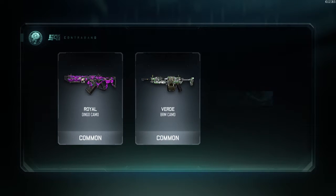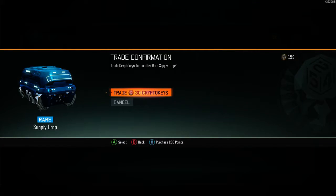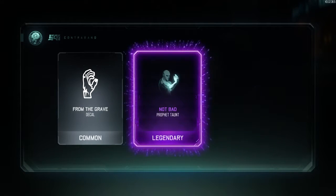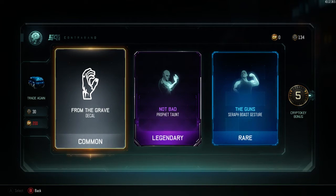We already started off with two commons which is a very bad sign. Hopefully we can improve our luck with this next supply drop. We got 'From the Grave' — that's okay, not bad. Profit taunt — we got two taunts that I don't really care about.